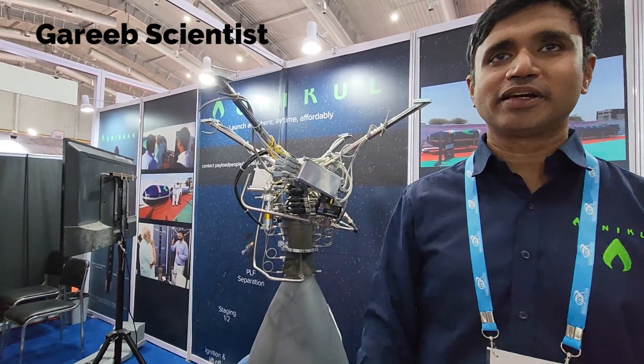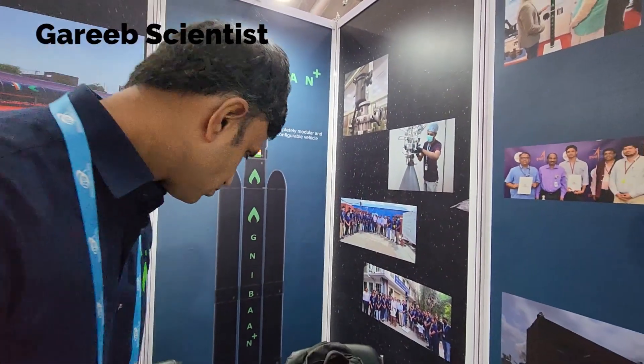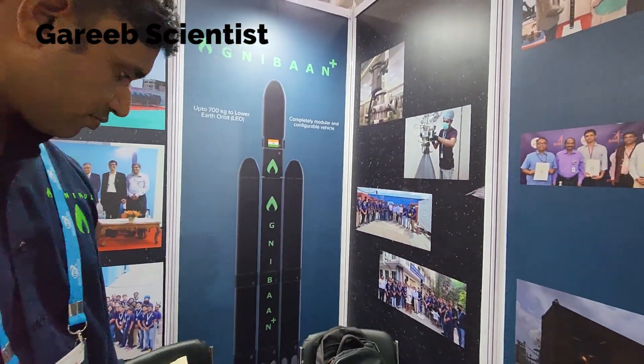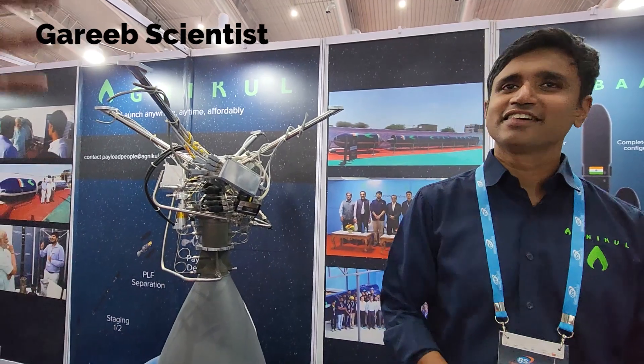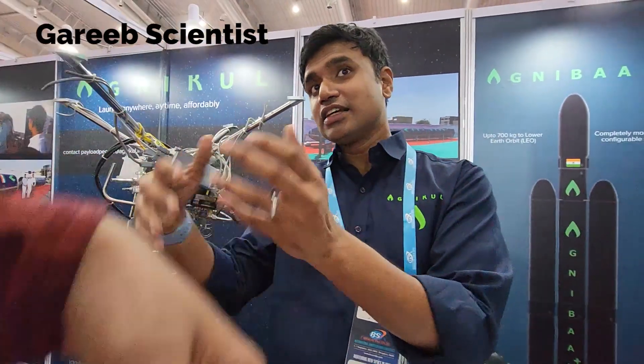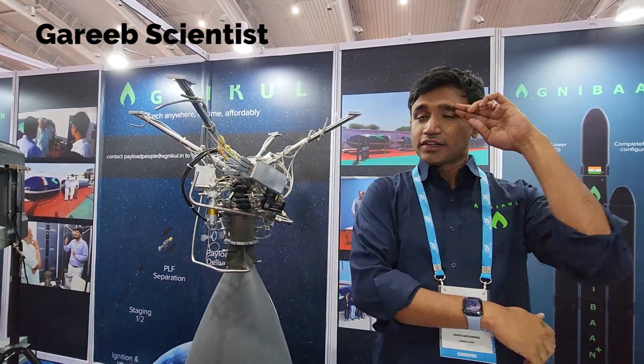Those things on the side at the base — the silver things — are they places for batteries? No, those are protrusion covers. Because of the form factor we had to fit that in for mounting on the launch pad. They're basically engine covers — when the engine gimbals it needs clearance, so for gimbal-level engines you'll see the engine covers slightly protruding, instead of changing the diameter of the entire vehicle.